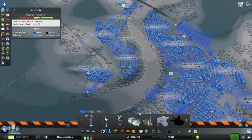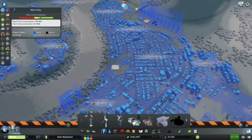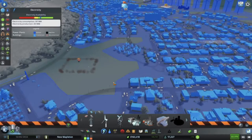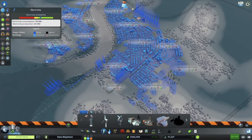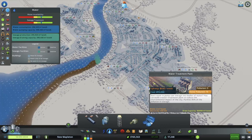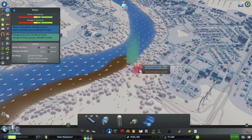Now, the other thing we need to build — actually wait, hang on. We have something else we can decommission. This landfill right here is now completely empty, so we're going to remove it and eventually we'll build in this area, but that's for another day. The other thing we can build right now is the water treatment facility — creates a little noise pollution, but no other pollution at all. So we can replace our existing water treatment options with a couple of these.